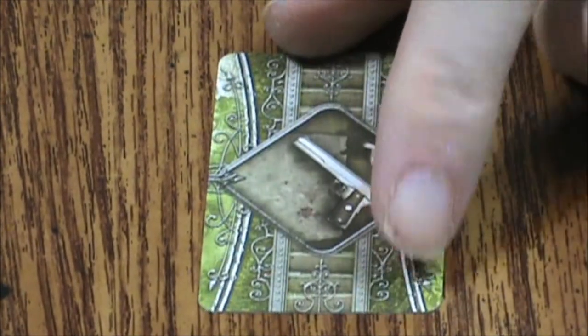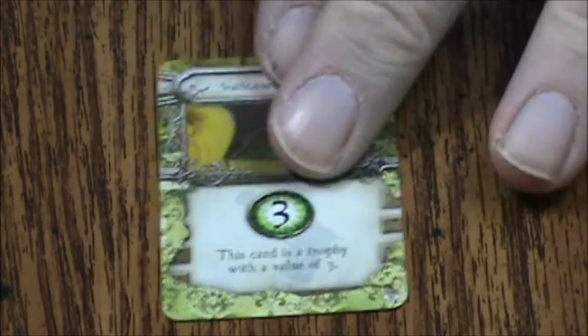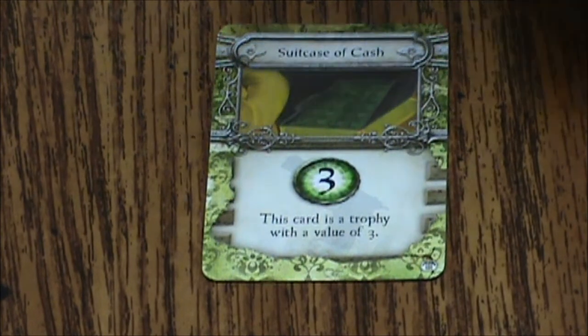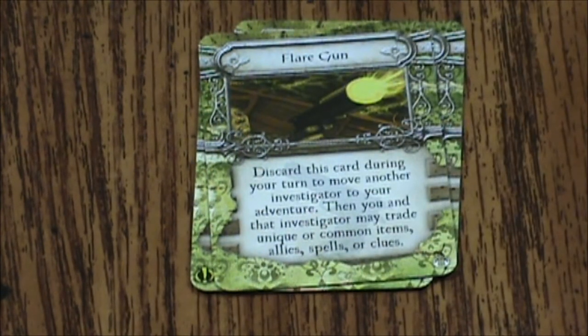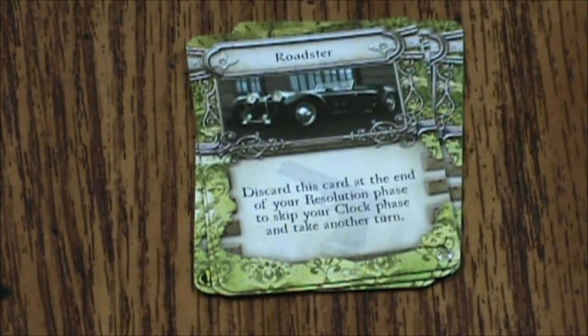Let's move on to our five common item cards. These are of course the ones with the pistol on it. Then we have Suitcase of Cash, a flashlight, a flare gun, and a Roadster.